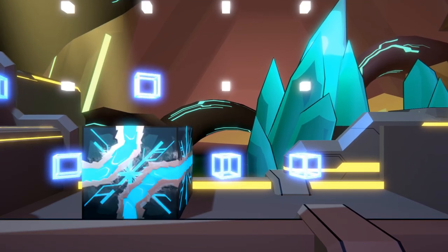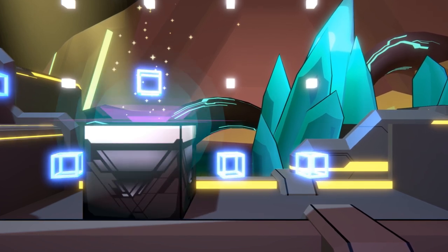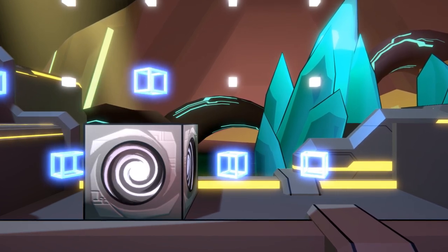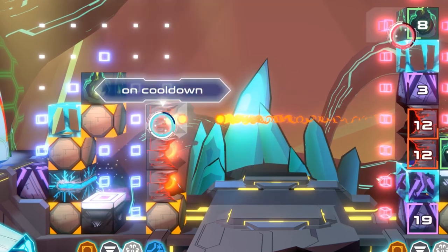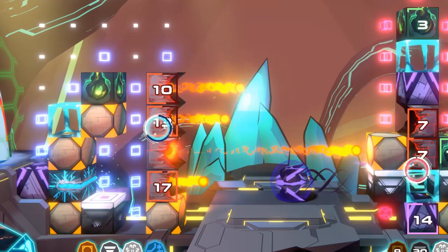The Cubes of Alcarion are high-tech wonders of Alcari engineering. Each of the cubes has its own features and abilities. Some cubes are more offensive, such as the fireball launcher that launches fireballs into your opponent's direction.